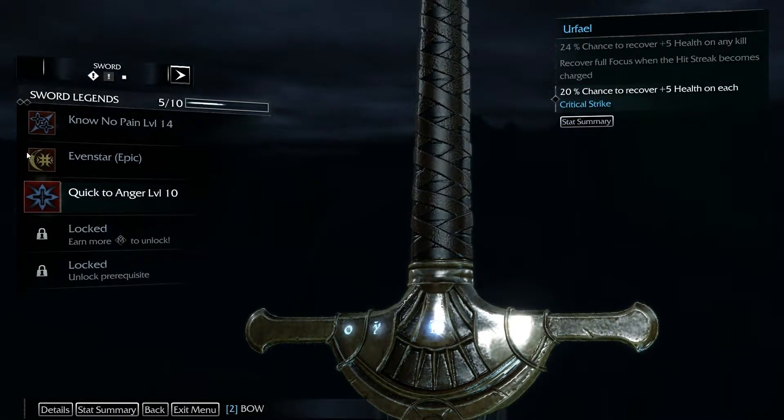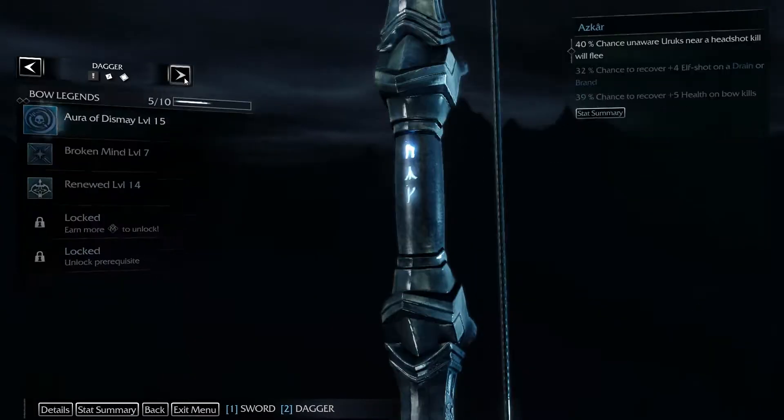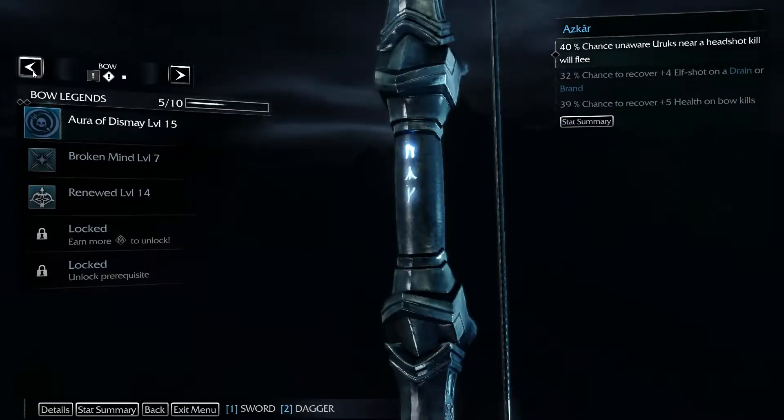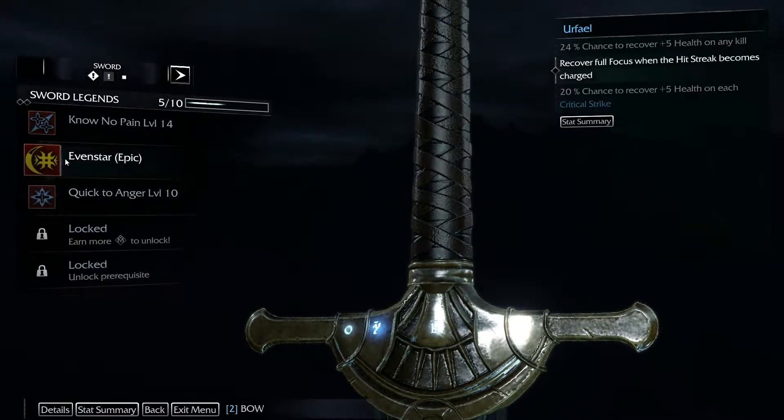Weapons and runes. Each weapon — you have the sword, the bow, and the dagger. The dagger is for stealth, the bow is for range, and the sword is for melee, of course.